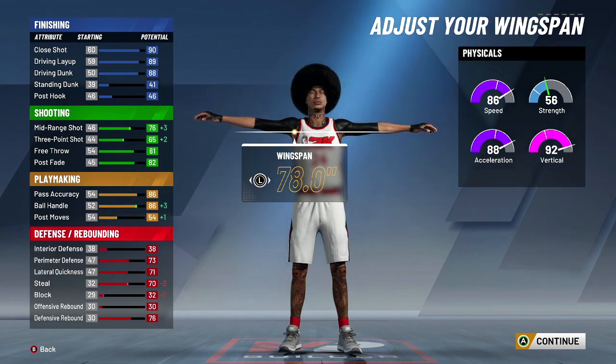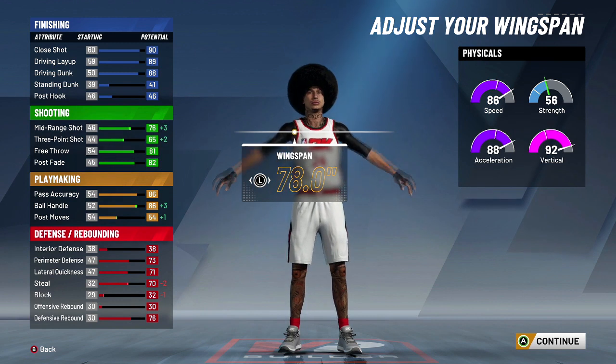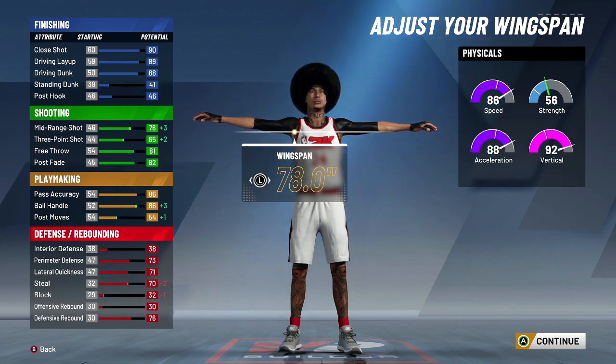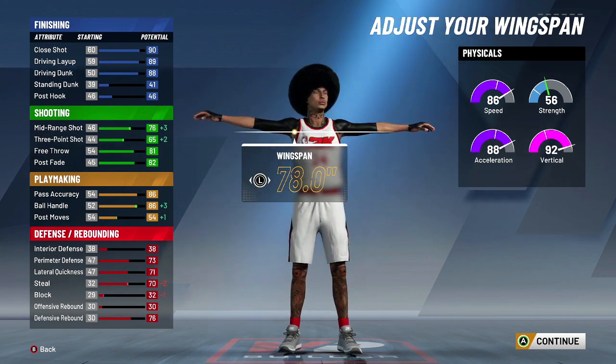If you can shoot without your bar, you can splash consistently with this, then speed boost. At 97, your driving dunk is a 90-plus. You know how hard that is to stop — that is insane. And our vertical is high; we're 6'6.